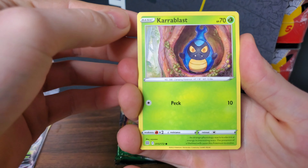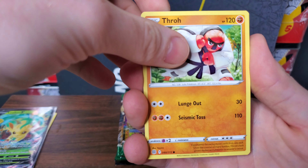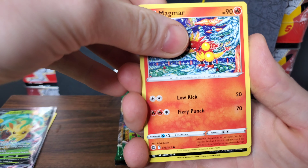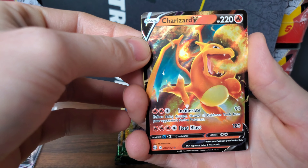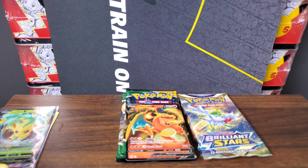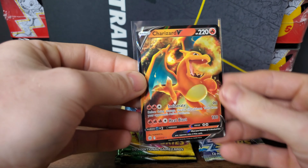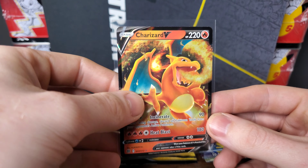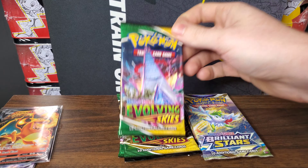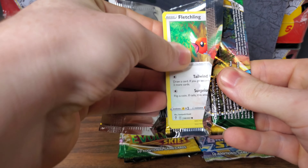Let's get into this pack of Brilliant Stars. We have a Karrablast, a Buizel, a Hawlucha, a Throh, a Magmar, a Reverse Holo Beedrill, and — Charizard V! Very, very nice. Just when you thought Brilliant Stars couldn't put out any more great cards, it throws a Charizard V. Brilliant Stars has taken a commanding lead over Evolving Skies. This is only my second Charizard V out of Brilliant Stars. I'm still missing the Full Art Charizard, and I won't stop opening Brilliant Stars until I get it — just like I won't stop opening Evolving Skies until I pull that Alternate Art Rayquaza.